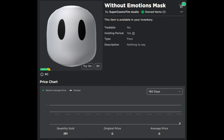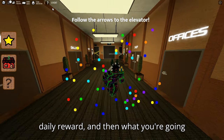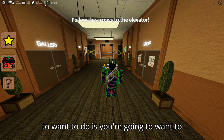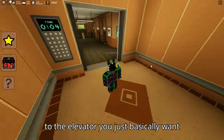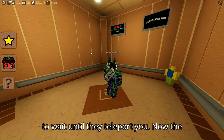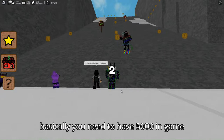There are a thousand in stock and a decent portion have already been sold. First, head to the game and claim the daily reward. Then go to the elevator and wait until they teleport you.